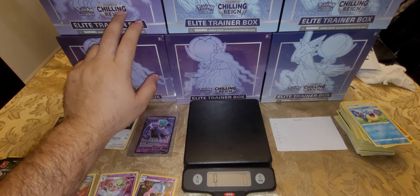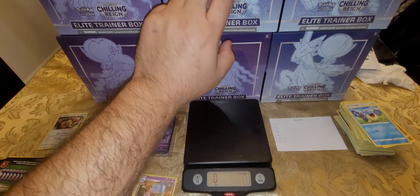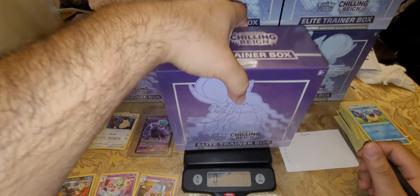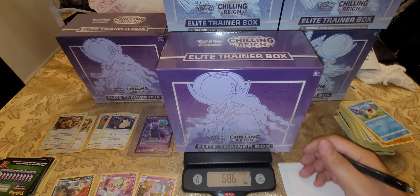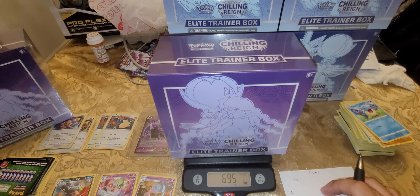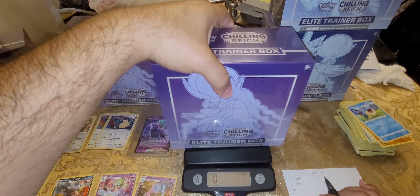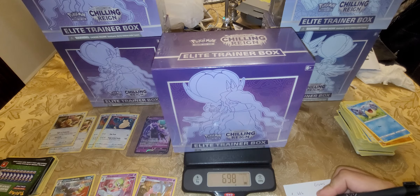We have one, two, three — those are gonna be the shadowless — and four, five, six are gonna be the ice. Let's start with the shadowless. We got 686 grams on the first one. The second one — 695 — wow, that one bumped up nice. Now the third one: 699. It just keeps going higher!